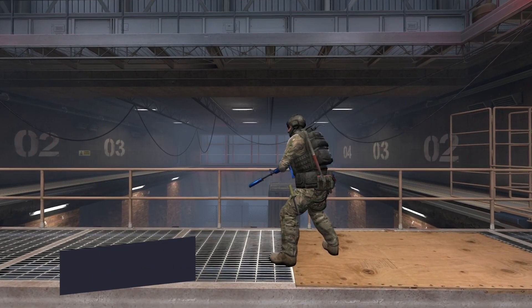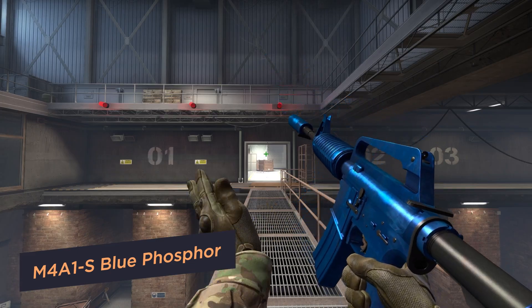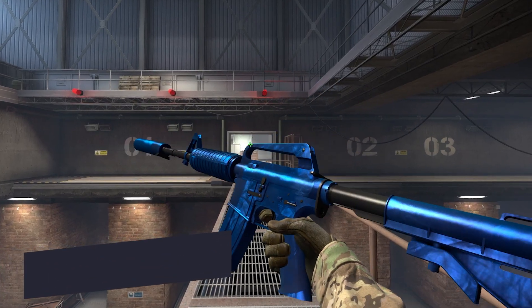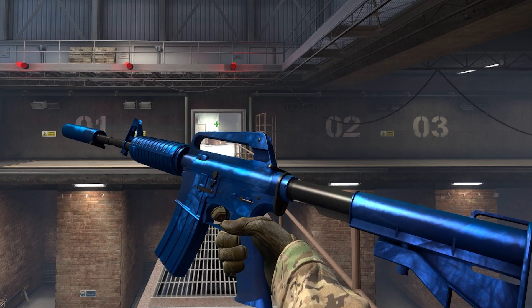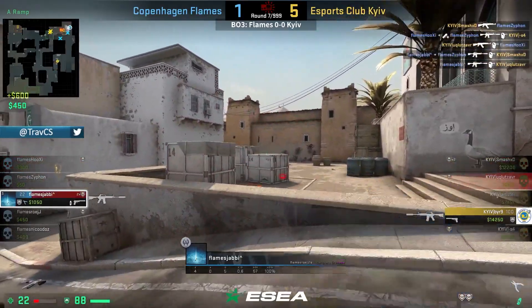Blue Phosphor. The gradient transitions of blue shades look great on an almost monolithic rifle, but the most observant may notice there are chrome clouds of smoke on top of the pattern. Some parts of the weapon are not painted, which allows the most important elements to be highlighted.